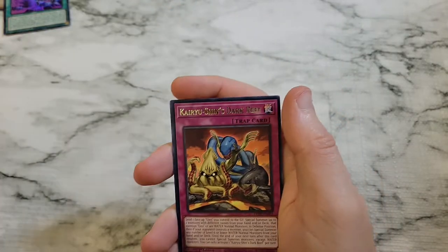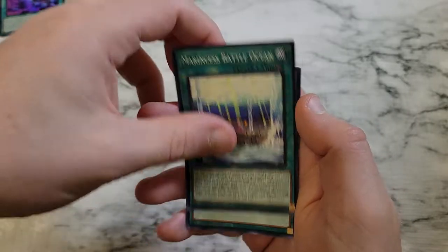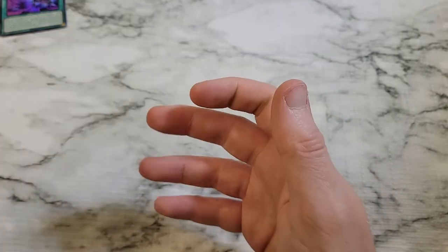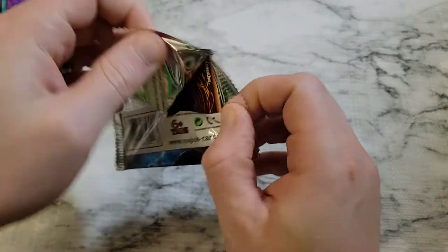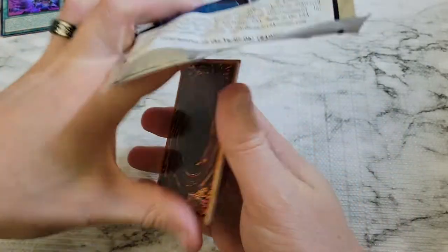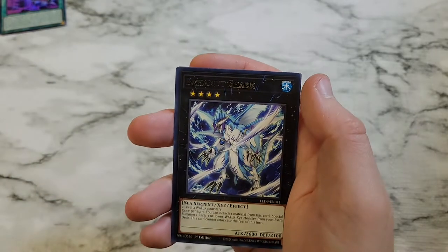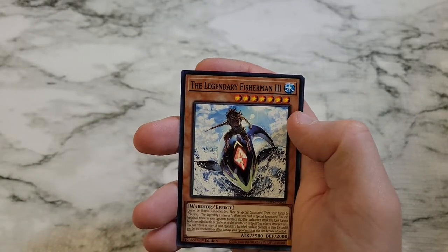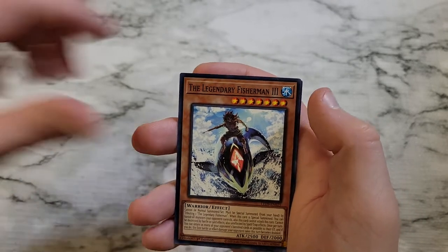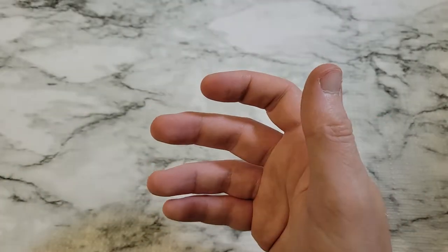Torrential Tribute, Kairi Yuxin's Dark Reef, Sea Stealth Attack, Marincess Battle Ocean, Lemuria the Forgotten City. It would be a good box if they gave us all nine Ultra Rares. Silent Honor Dark, Bahamut Shark, Legendary Fisherman 3, Rank Up Magic Quick Chaos, and Citadel Whale.